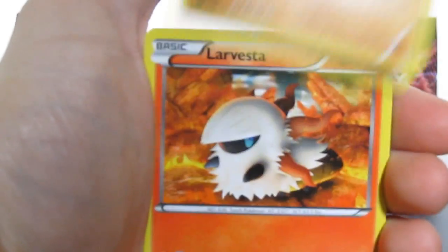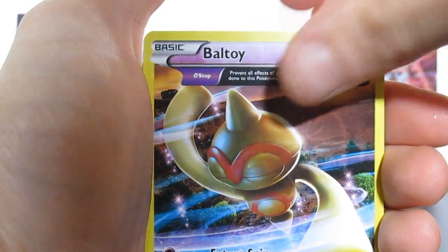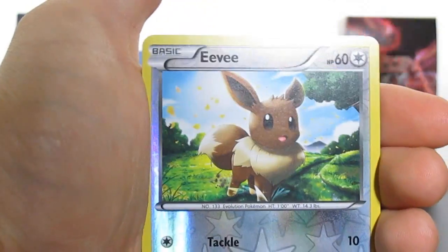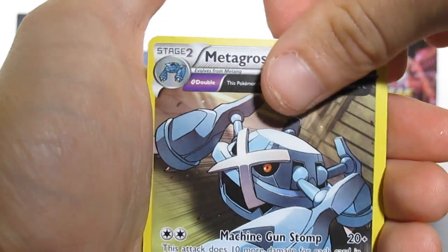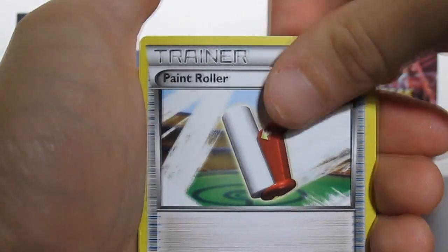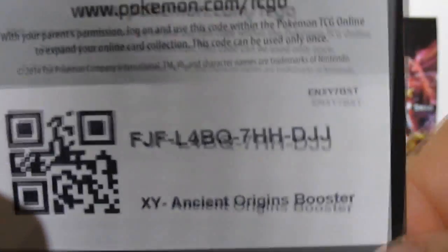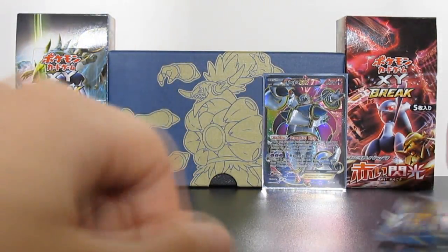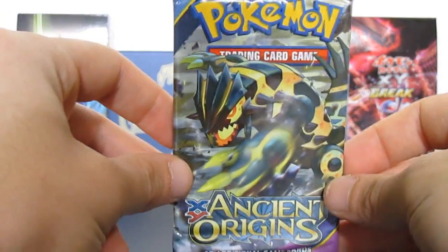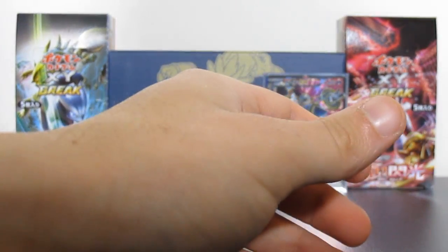We've got Golurk, Lovista, Roltz, Beltoy, Rillacanth, Eevee and a Metagross Ancient Trait, Paint Roller, Vaporeon, Gloom. I'll save my favorite pack art for last, which is Primal Groudon — I always get that confused.